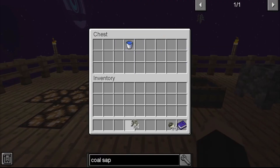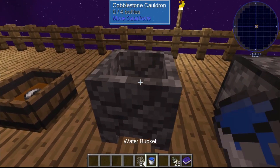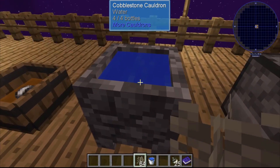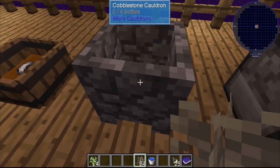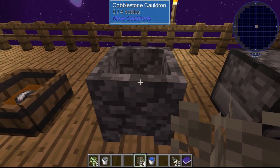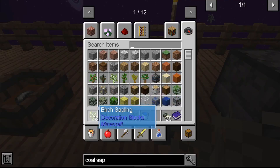So go ahead and grab some sand saplings. Go over to the cauldron, right click with a bucket of water to put water in there, and then take your sand saplings and right click. You can do it four times before it runs out of water, and you can fill it up and do it again. Each time you right click on a cauldron with water in it, you will get a birch sapling.